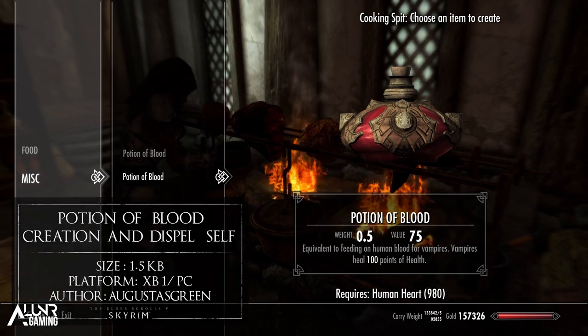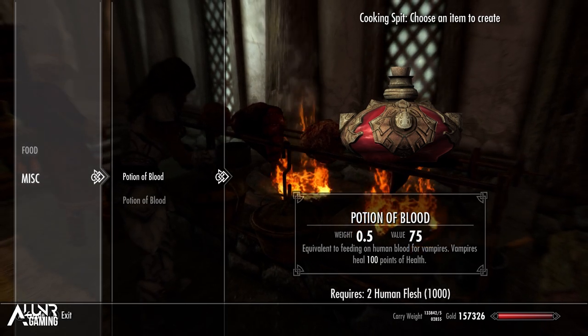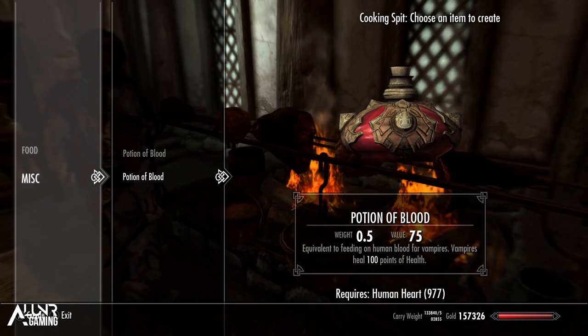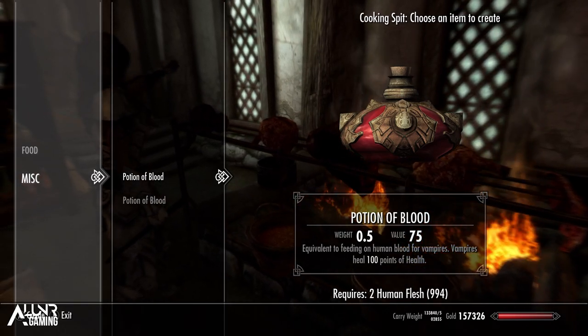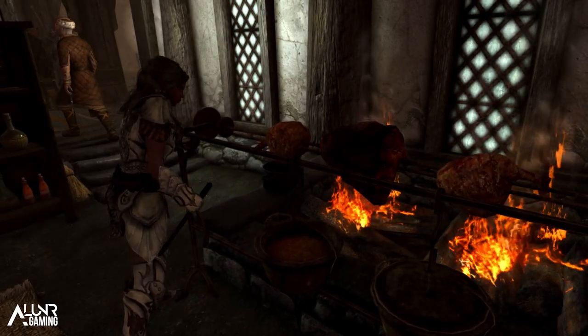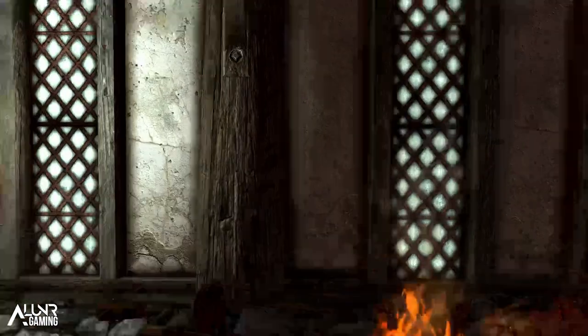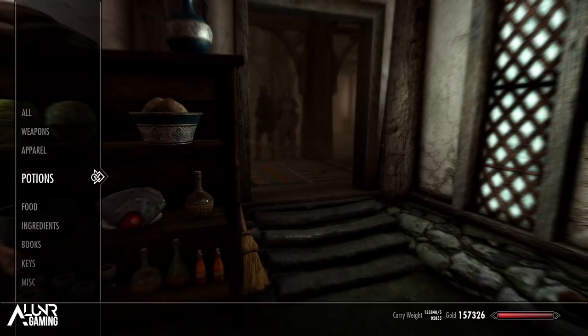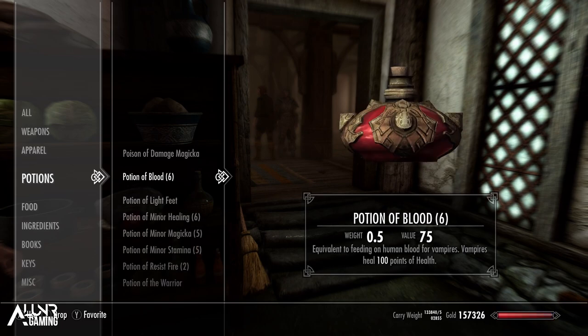What does the mod do? Well, according to the mod author, several things. First, the mod allows you to create a Potion of Blood at the cooking pot with one human heart or two human flesh. At the cooking pot I did exactly that, and you can see there it is, craftable once you get yourself the required ingredients. It's a potion for vampires who don't want to feed on humans, and it heals 100 health to vampires.